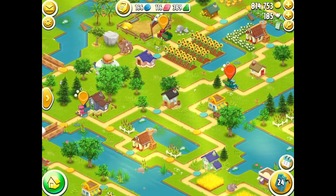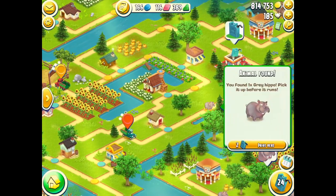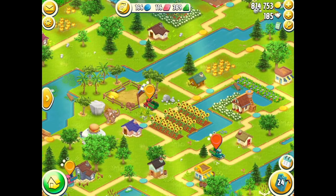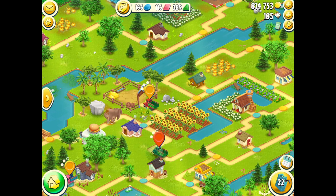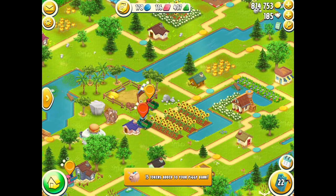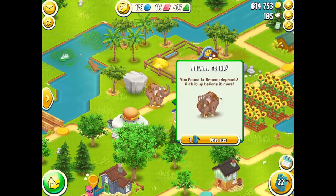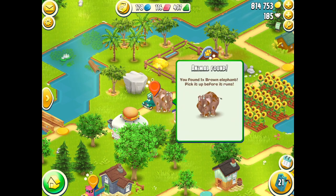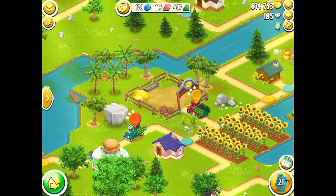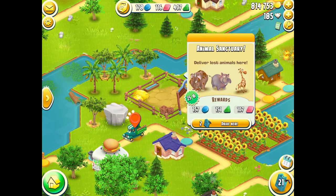I've got a choice — I can continue looking for more animals, head over to this elephant, or go around the back. I'm going to keep it simple for the video. We take that building, get my bacon and eggs done, claim my tokens, then go to the sanctuary animal. I had to zoom in a bit, but we've now collected that one. The third dot is now highlighted, meaning I've collected all three animals — so now I need to go to the sanctuary.